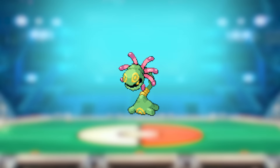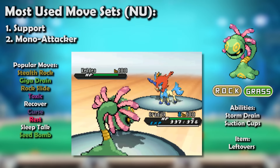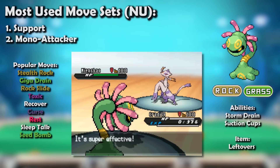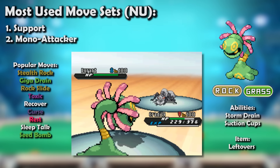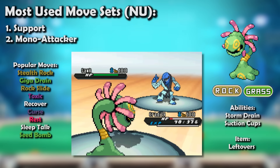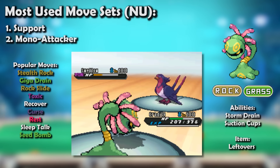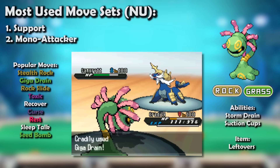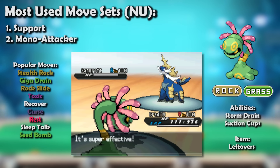Generation 5 was the first in which Cradily didn't have even a small niche in OU, as there were many new amazing sand abusers, to say nothing of sand's eternal clash with rain and the numerous brutally powerful Fighting-types roaming the tier. UU's significant power creep meant it could no longer fill any niche there either. For a while it toiled in RU, but eventually found itself in NU again — even that not being enough to save it from Gen 5's power creep trickle-down effect. However, the Dream World bestowed upon it Storm Drain, which had been buffed in the fifth generation to grant a Water immunity.